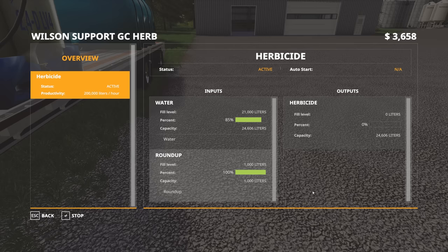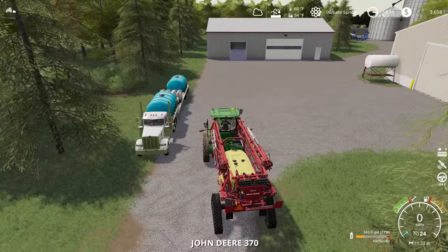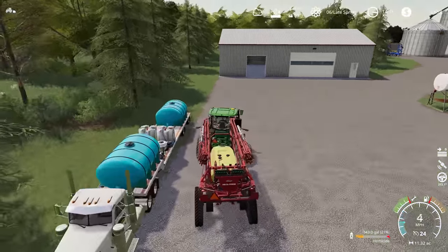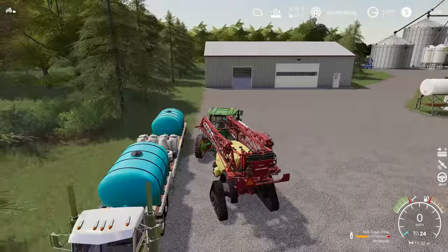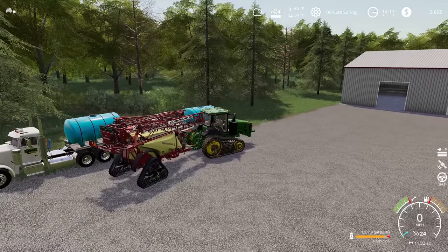All we're gonna do is push this tank up against the side of the trailer and you can see it automatically fills. It's got room to hold one full pallet of product, and that product is now going to get mixed with the water and turned into the usable herbicide that you would actually spray. I can hit the start button on this, and as the Global Company ticks over on the next minute of game time, we're gonna see all of this move over into the mixed tank side of things. Your mix rate is 200,000 liters per hour, so every minute of game time we're moving over about 3,333 liters — which is fast enough for anything we need to do.